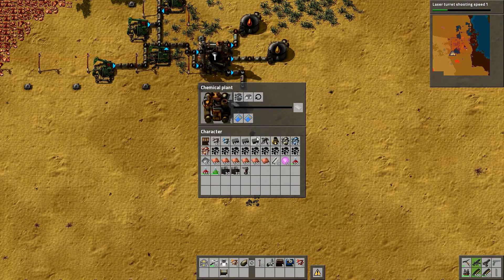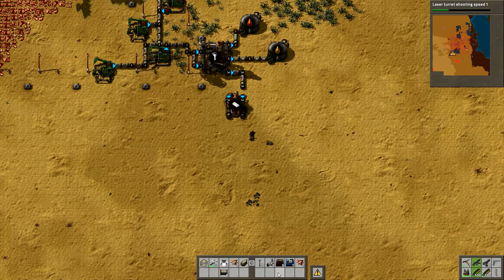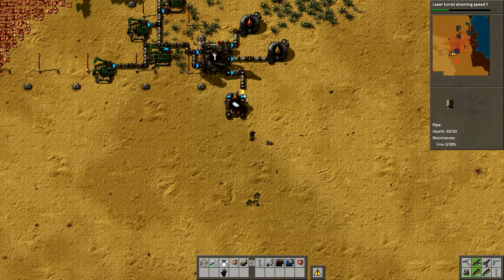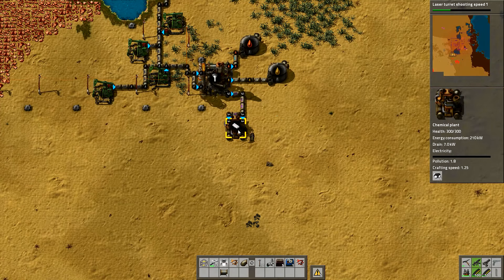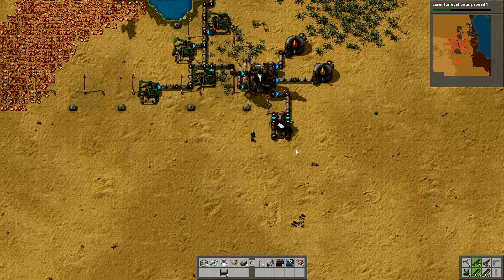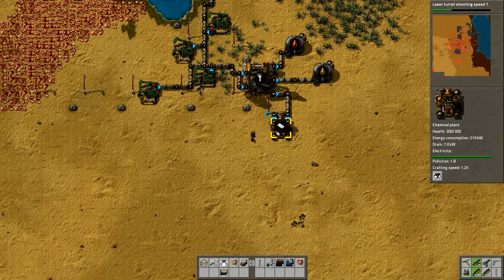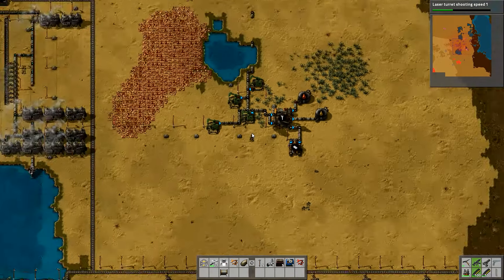So we've got to get both of them out, it's going to slow things down a little bit. But first of all we're going to go for plastic because we can. The petroleum gas is going in there - that one can't do anything for a second, it's got no power - so let's give it a bit of juice. So that one now is waiting on coal. Now we need to go to our coal field and bring a line of coal down to this burner.